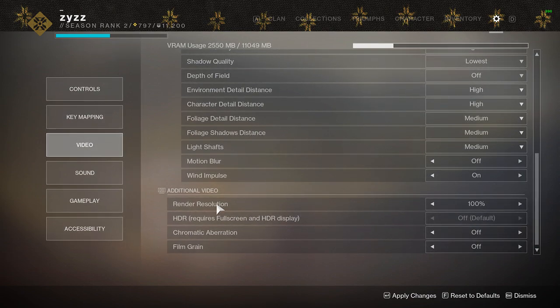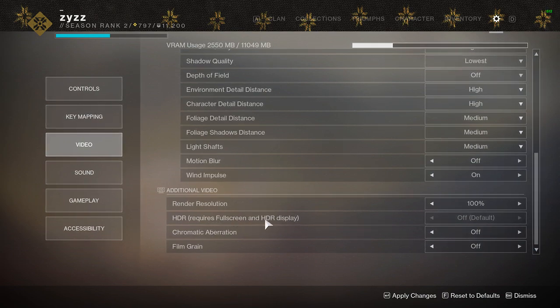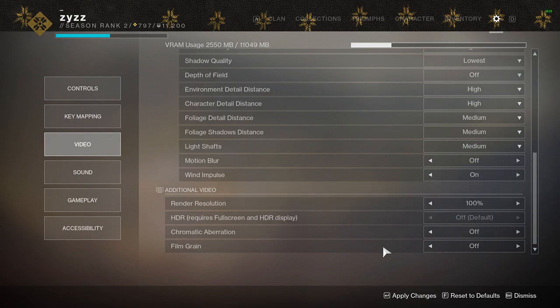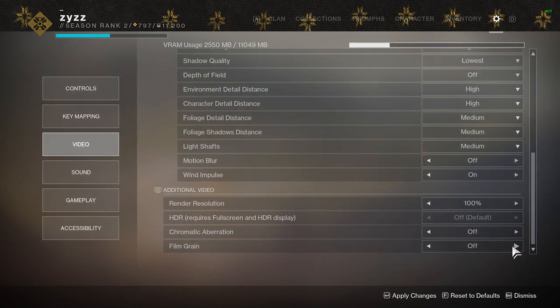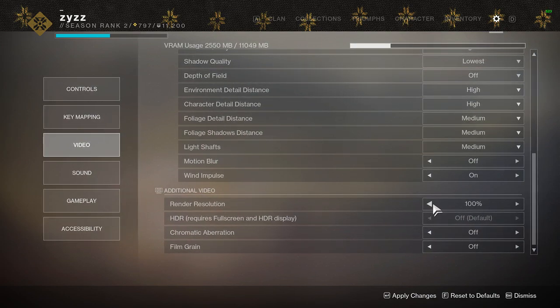Now for the last part of video settings — render resolution, keep that at 100. If you're still having terrible FPS drops with all these settings, turn your render resolution down; the lowest I would go is 90%, which gives you a little worse image quality but more FPS. HDR is only if you have an HDR display, which I don't, so that's off. Chromatic aberration — I just turn it off and I think you all should too. Film grain — I just don't like it. Film grain is only useful if you have anti-aliasing completely off, since it can smooth out jagged edges, but since I have anti-aliasing on, I turn it off. These give maybe a one or two FPS increase, while render resolution gives a big increase but downgrades quality a lot.